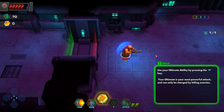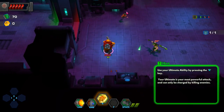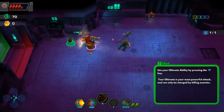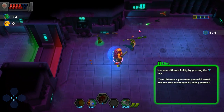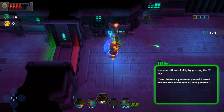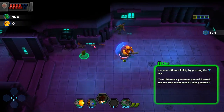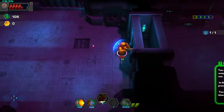Use your ultimate ability by pressing R — it's the most powerful attack, charged by killing enemies. I get a one-use, and that is a long-lasting ultimate. So movement is really slow. It's not as twin-sticky as I thought it would be — it's almost more like... Oh, what's this? Ammo? That probably charges one of my moves or something. You can find special weapons in each game. Each weapon works differently and costs ammo to use.